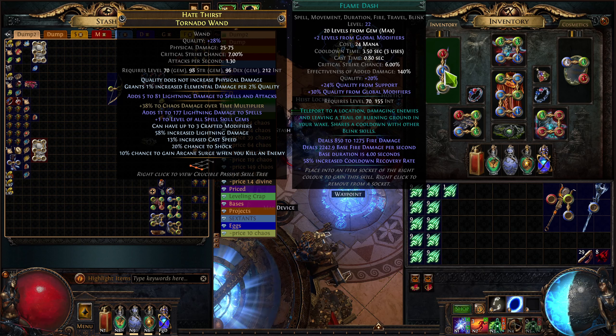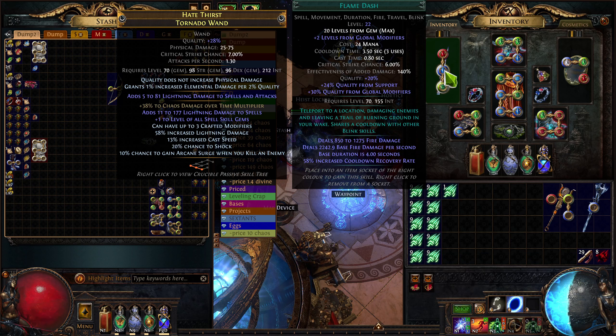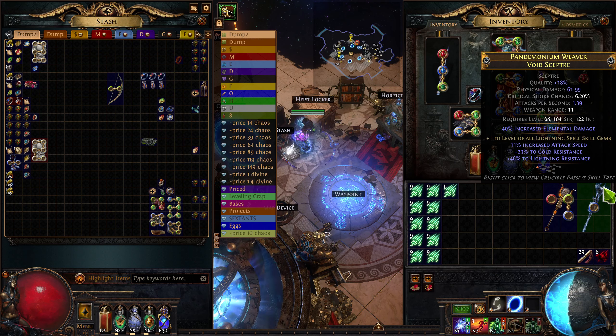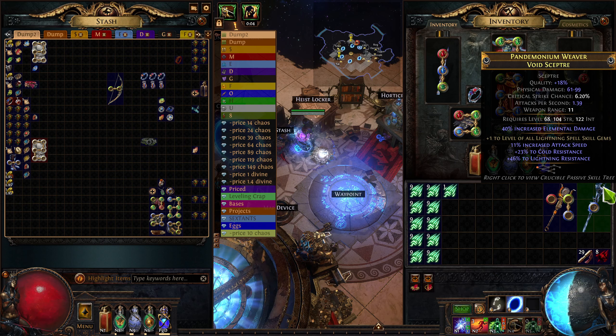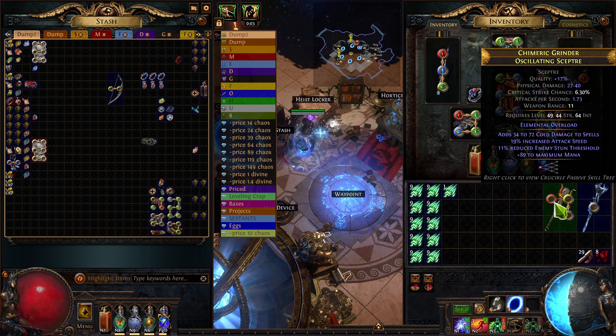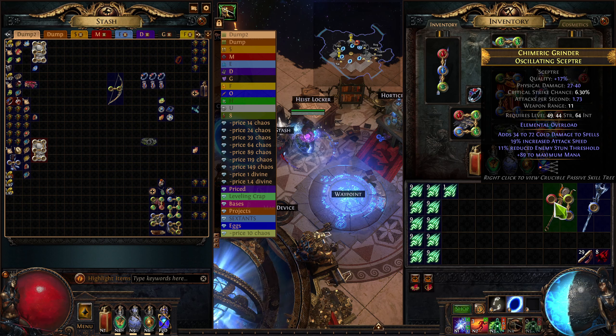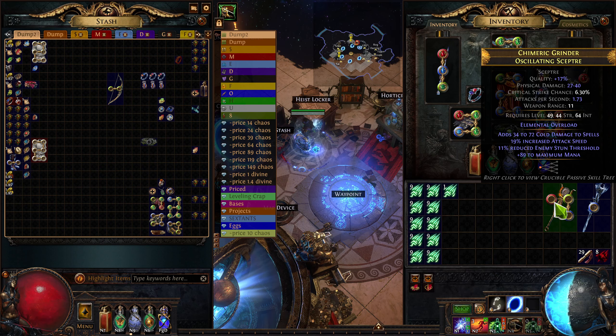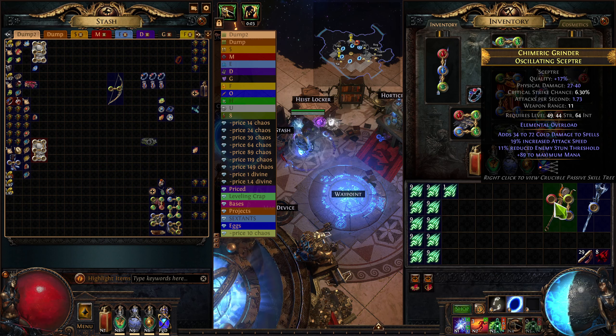Chaos multi or dot multi increases your damage done. Something like projectile speed feels really good — while it might not show up on your tooltip, it's definitely a nice-to-have. For base, you've also got quite a bit of flexibility. If you want a chance to roll projectile speed, go for a Tornado Wand — it adds lightning damage to spells and attacks. If you want generic melee damage, go with something like a Void Scepter for 40% increased elemental damage. And if you want elemental overload, something that's key to the build, which can be gained either through a Crucible Tree or through the high-base Oscillating Scepter — for most people, the Oscillating Scepter is the correct answer.